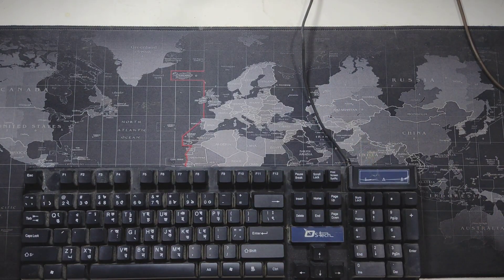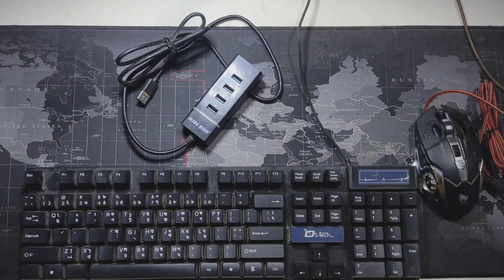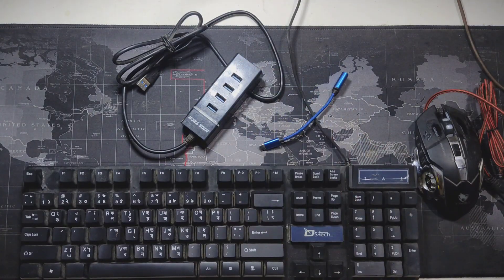First of all, you'll need four things: a keyboard, a mouse, a USB hub, and an OTG cable. If you have all these, you're good to go.